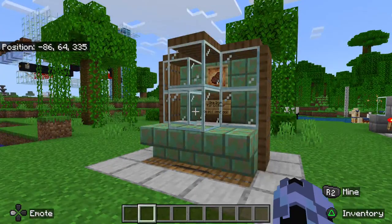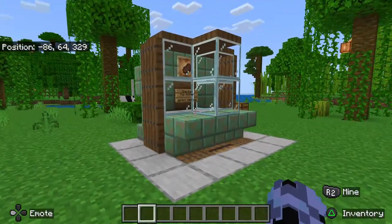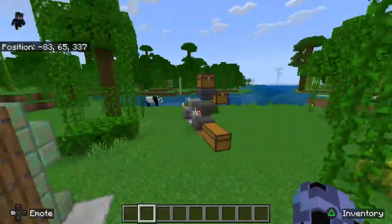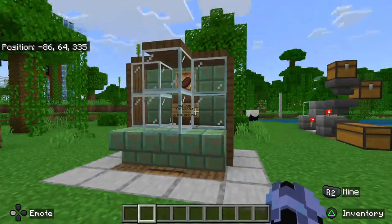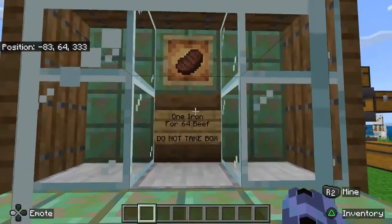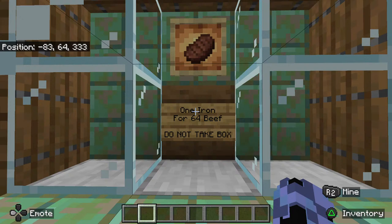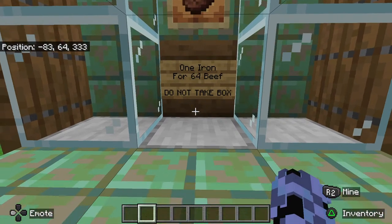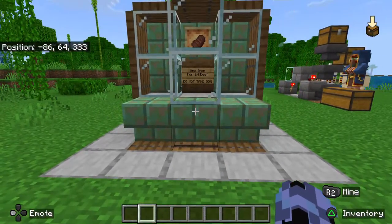Hello there and welcome to how to operate a vending machine. This is a vending machine design that I came up with using an item sorter — apparently people don't know how to use things. This vending machine will take one iron for a stack of beef. As you can see here, it says 'do not take box,' which is in reference to the shulker box that will be dispensed.